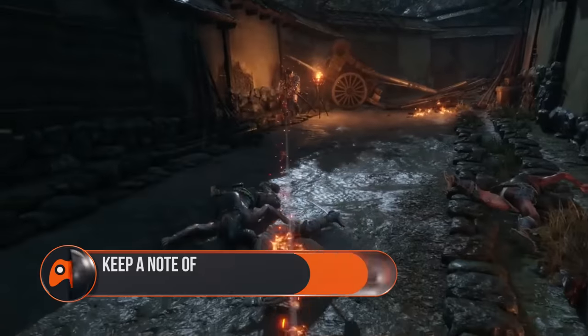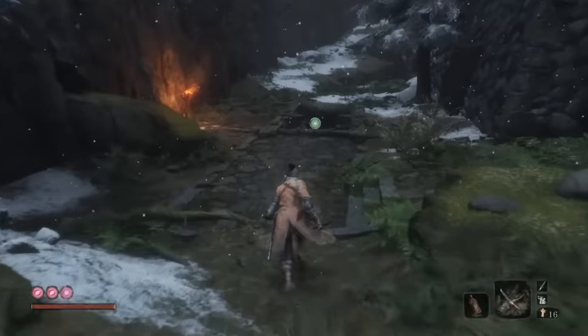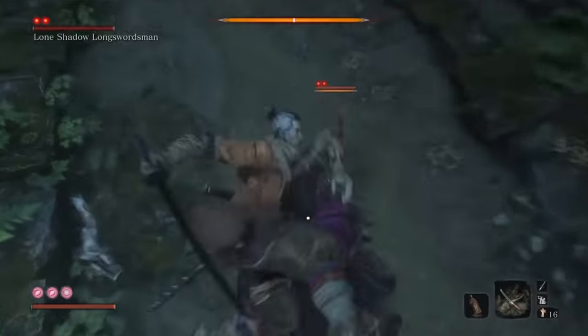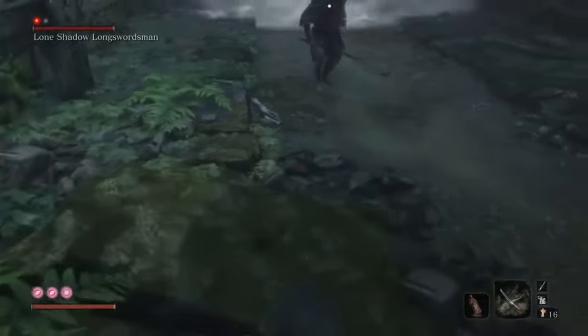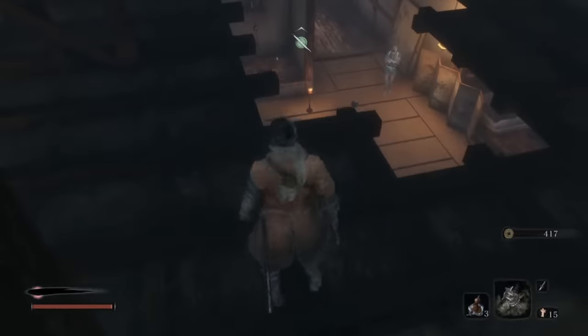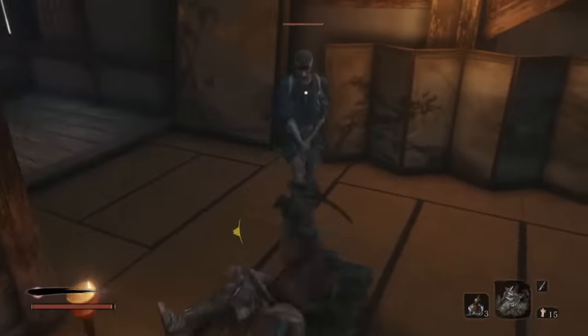Keep a note of side boss locations. After you defeat the Blazing Bull mini-boss, the world will open up considerably, and you'll have four or five paths to choose from, each ending in a powerful enemy. This tip is to simply remind you to make a note of each of their locations, so you don't forget later. Some of them are optional, so if you forget to come back, you won't have a chance to grab their powerful loot.